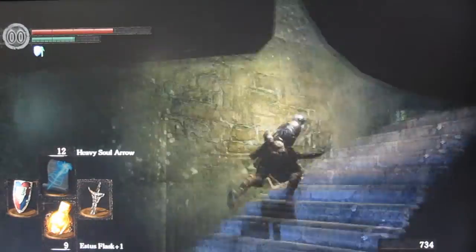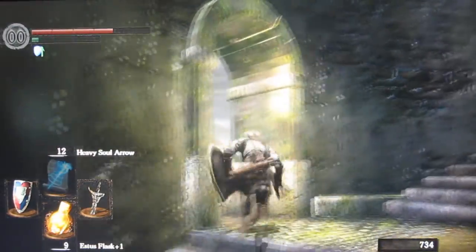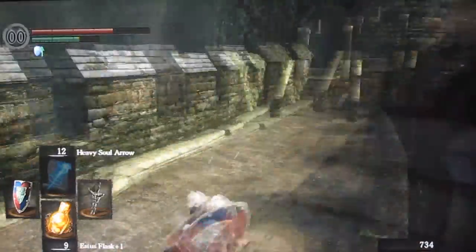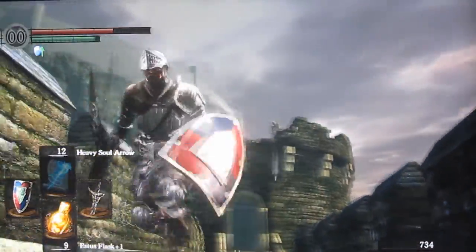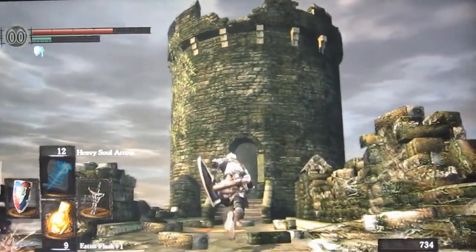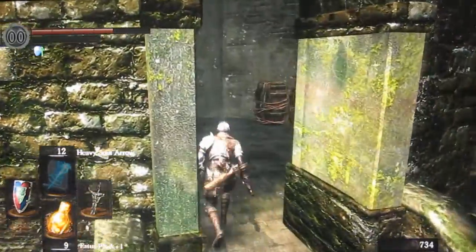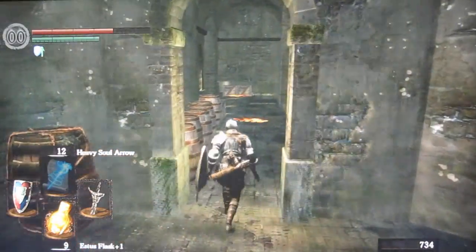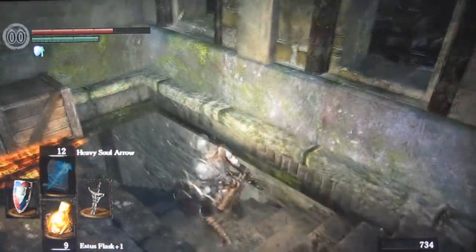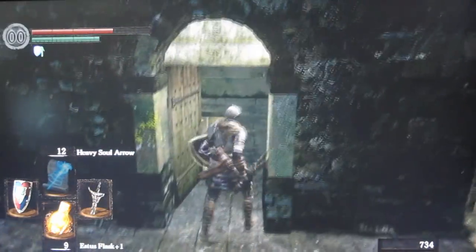Alright, so we just defeated the White Knight and we're heading towards where we killed the Tauren boss, because there is another area that we haven't explored yet in the Undead Burg. If you've been following our walkthrough, you know that we have gotten the basement key, and this is the area for it.